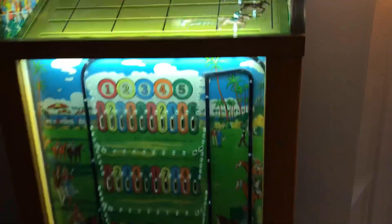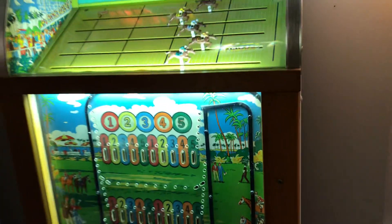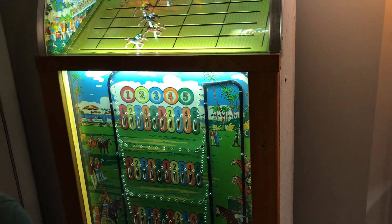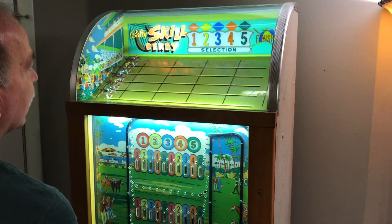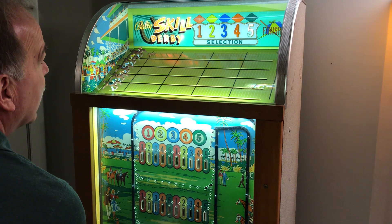We're going to give him one more demonstration. He's going to select his horse, drop his coin in, nice into the slot. He's got the reset going, and he's going to select his horse. Maybe four has an advantage, so I think I'll pick four — actually, I'll pick five. He's picked the five horse.